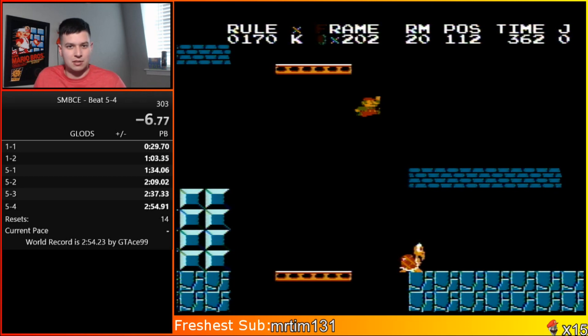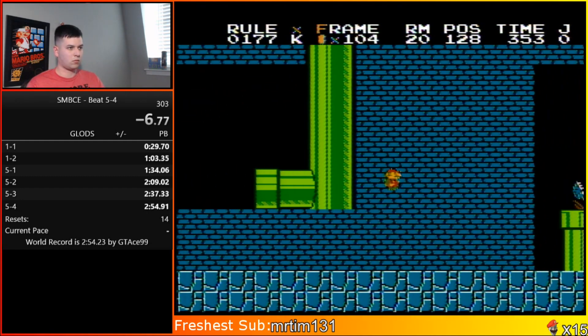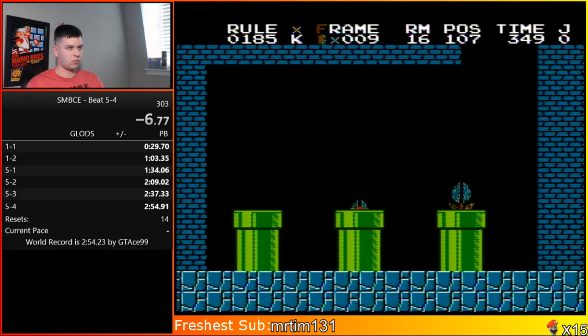I found a way where if you do two jumps instead, it will still be fast enough and you don't have to worry about coin toss anymore. So I'm going to go ahead and demonstrate it right now.